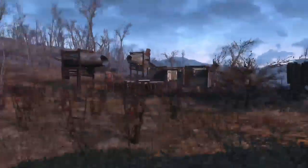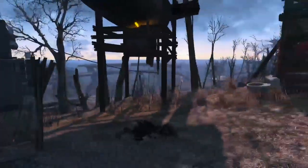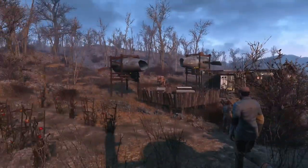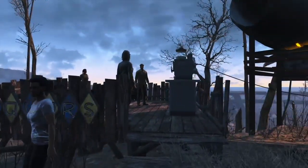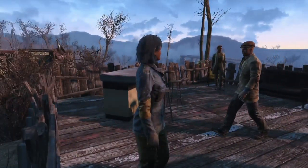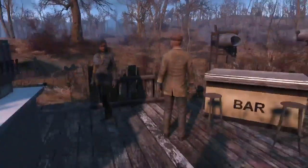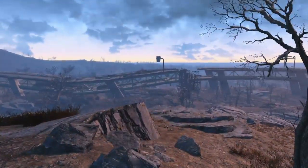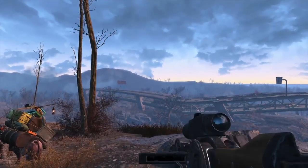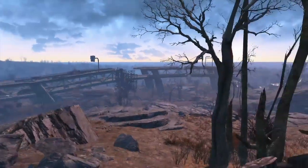Over here we've got the farm, which was already there when you first come to Ten Pines Bluff. I've got a series of windmill generators, since I only got the fusion generators once I had the perks. Then I've got a bar — a nice little lounging area with a soda fountain from Vault-Tec Workshop — and you can look out to the overpass and take in what's left of the landscape.